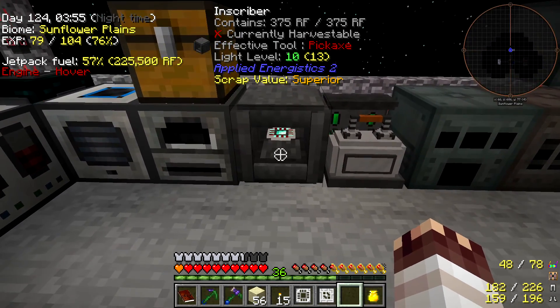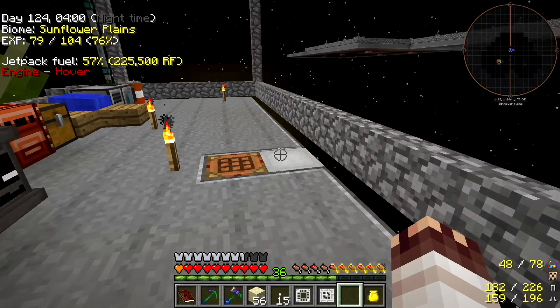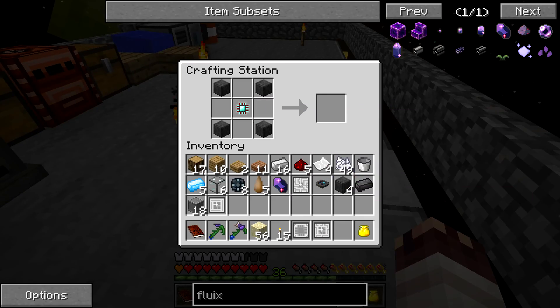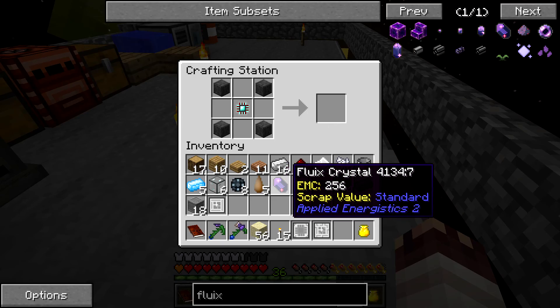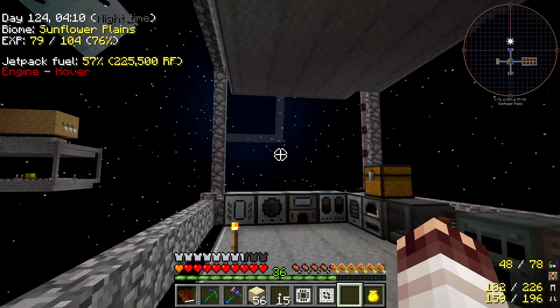Oh, that's cool — you can actually see it inside! So that's given us an engineering processor, which is cool, because that goes there. And then all we need is more of these to go around the edge. I'll see you in a second once I pop back.